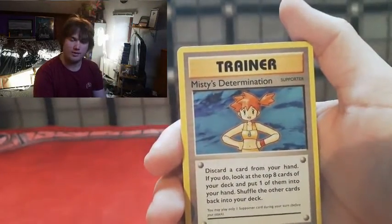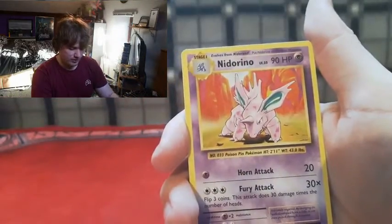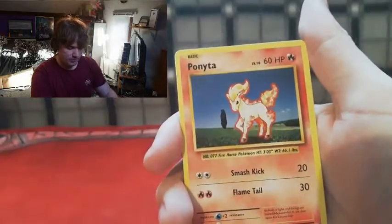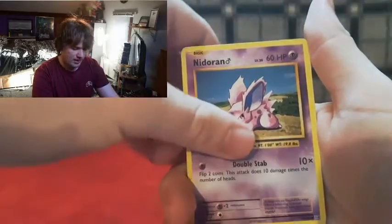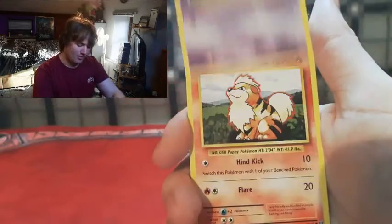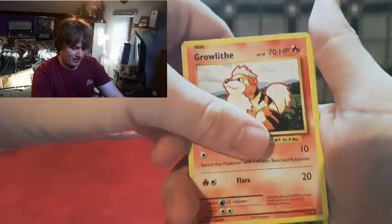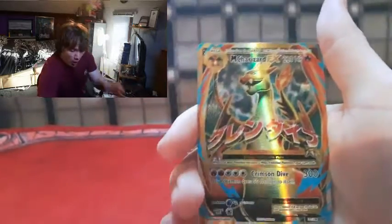Anyway, we've got Misty's Determination, Revive, Nidorino, Ponyta, Sandshrew, Vulpix, Nidoran - and a Mail evolution! If we get Nidoking then oh my god, we've got an amazing pack right off the bat. And Growlithe, reverse canopy...